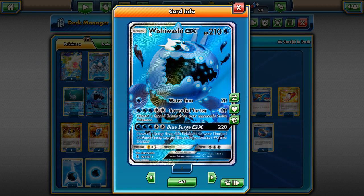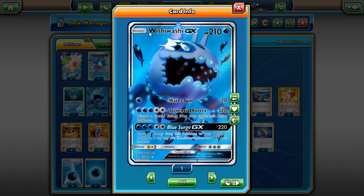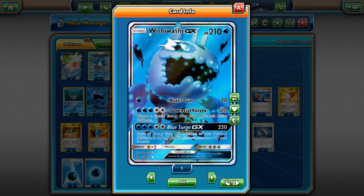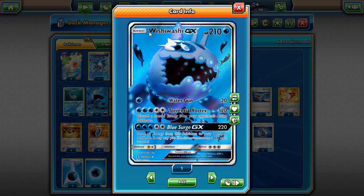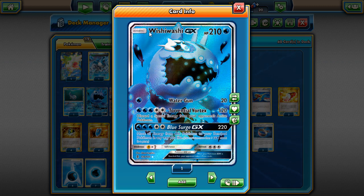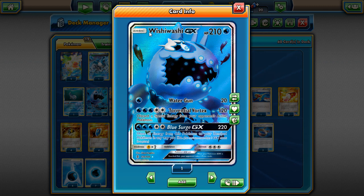It's got 210 HP for a basic Water type, which is awesome when you pair it with Rough Seas and even Fury Belt. It has three attacks, two of which cost five energy - not one, not two. It's not even a Dragon type so you can't do Double Dragon. Its first attack, Water Gun, does one for 20, which is pretty bad when you can do one for 50 on Vikavolt GX or one for 40 with Zygarde.